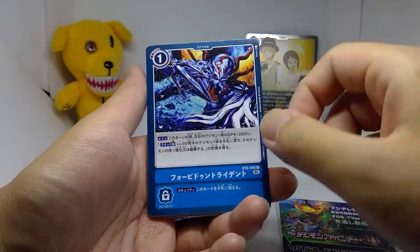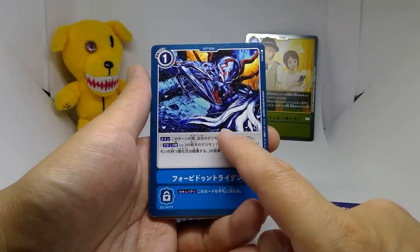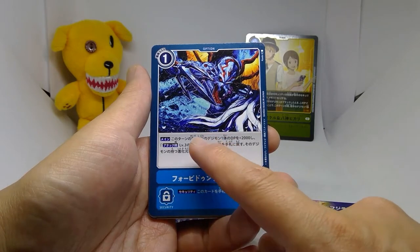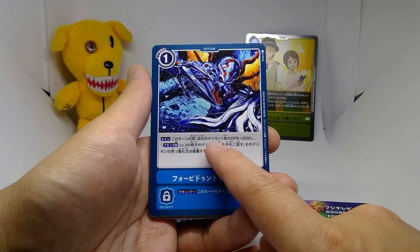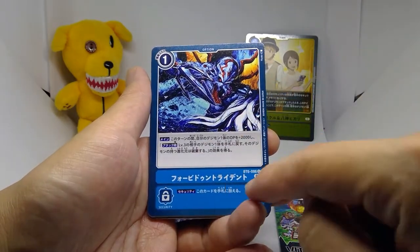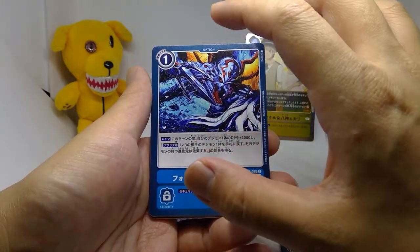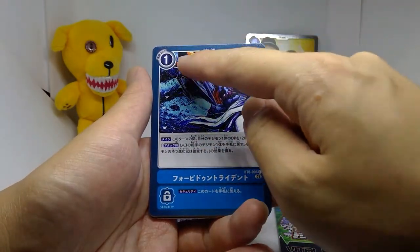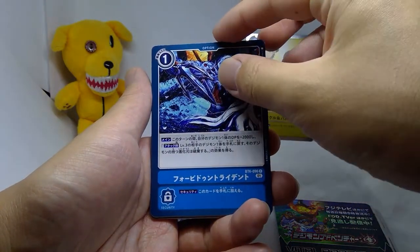Forbidden Trident is a 1-cost option card with the effect: give one of your Digimon plus 2,000 DP, and when it attacks, return one opponent level 3 Digimon to their hand, discarding any evolution origins underneath. Security effect: add it to your hand. Decent overall — for 1 cost it's pretty strong, but you probably wouldn't waste deck slots for it.